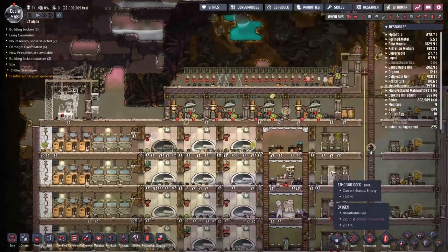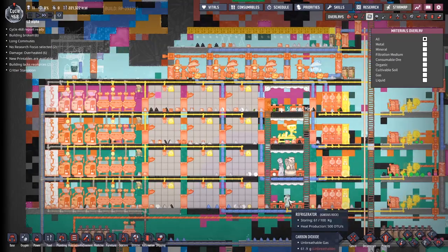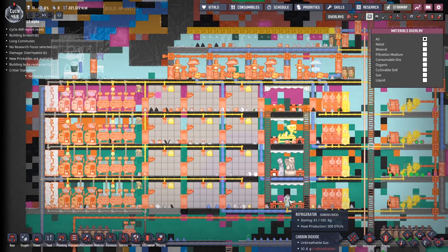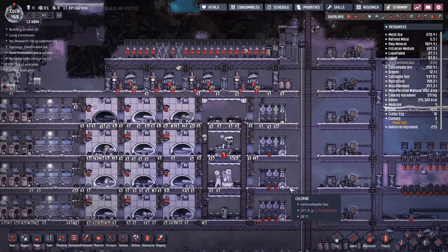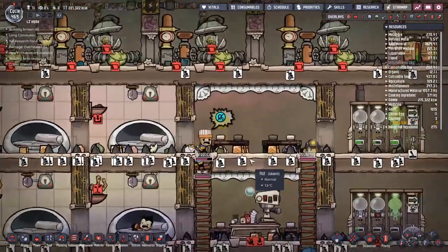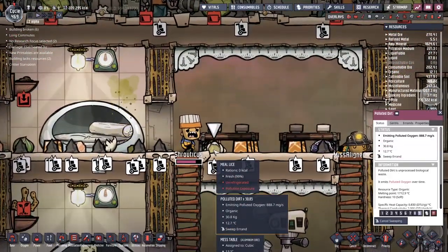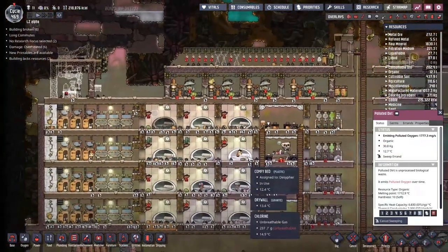Given how much chlorine and how little oxygen is in this base now, I'm not sure that this is particularly the safest place for them to be sleeping, but that's what they're doing, so I'll leave them to it. I'm turning all the atmospheric check suits off — I just need to get this fixed. I suppose it's times like this I should be thankful for the bits of polluted dirt releasing at least some oxygen for these guys to breathe.